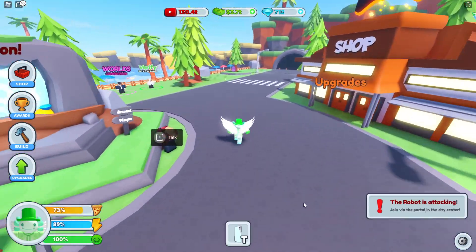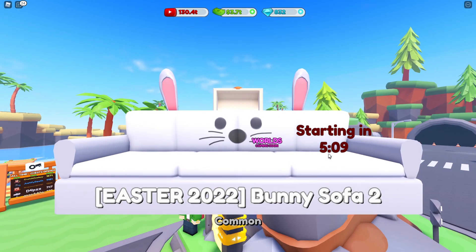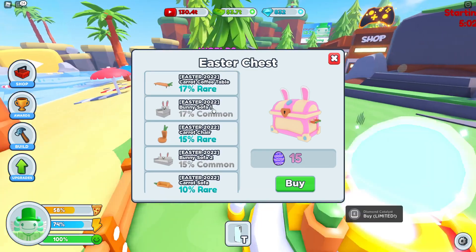I think we actually need to go around the map and find these Easter eggs. We got the 15% — let's go ahead and open it and see what we get. And we got the bunny sofa! That's the 15% one, but we actually got the better one.